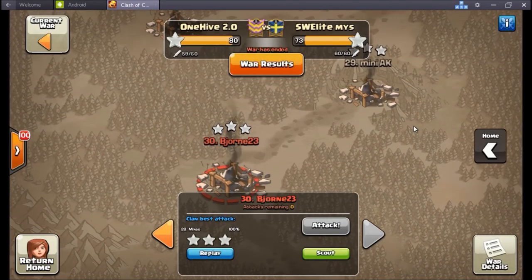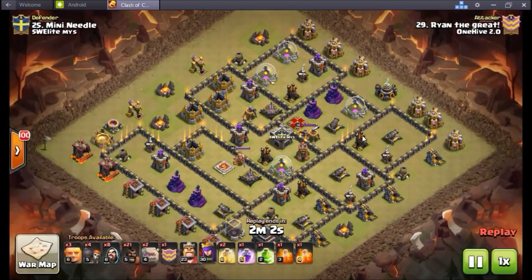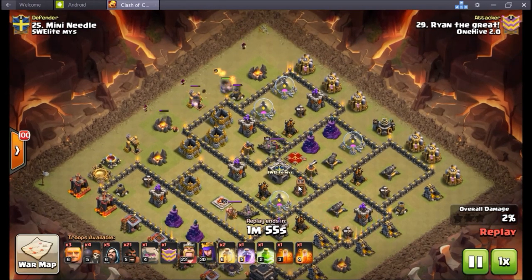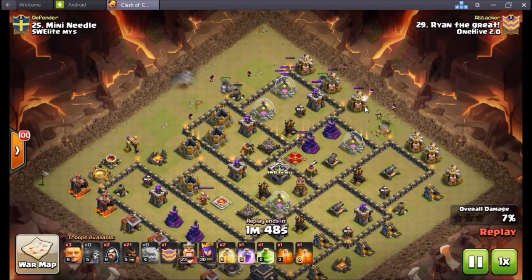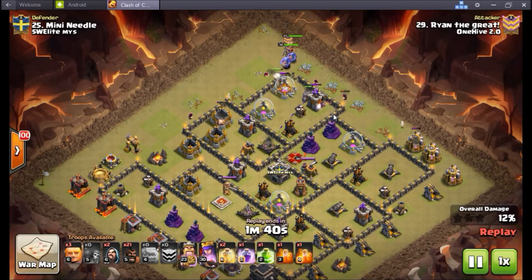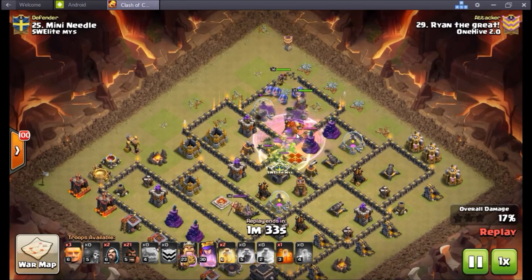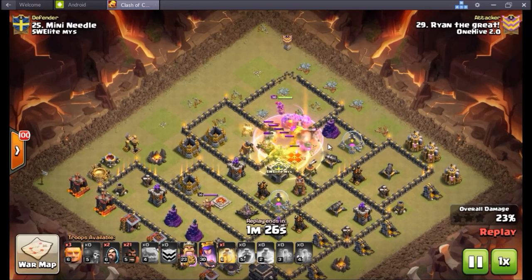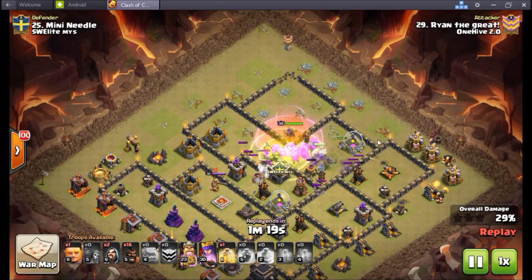Moving on, we're going to number 25 — Ryan. I have a few six-pack heroes this war and Ryan is definitely one of them. Just bringing a very standard shattered go-hobo. Golems are in. What I like is the very clean entry. It is kind of nice now having those level six wizards at Town Hall 9 — they clear out the trash on the outside reasonably quicker. All the bowlers are in, heroes are now in. Poison's down taking care of the clan castle troops and the enemy archer queen.